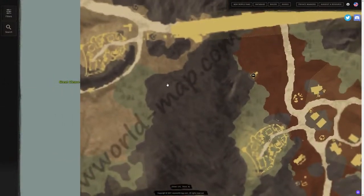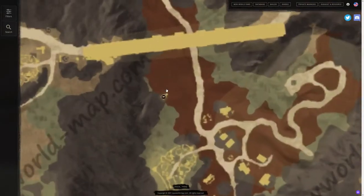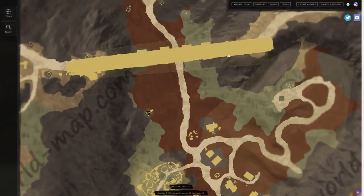Great Cleave is going to be the next one. It's going to be very close to the Great Cleave settlement itself — right in between, right by the bridge, actually. It's going to be a great location to utilize as well.